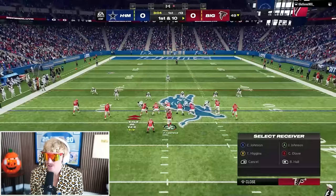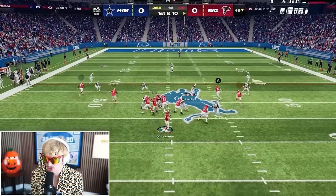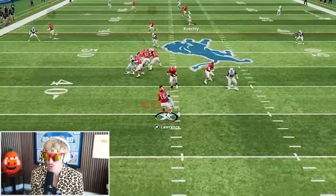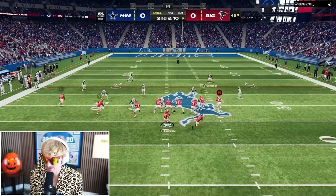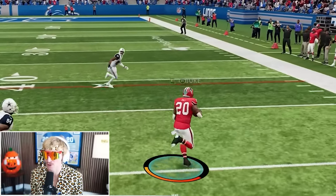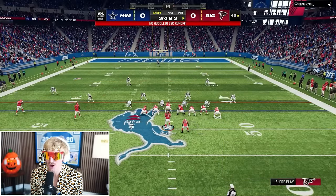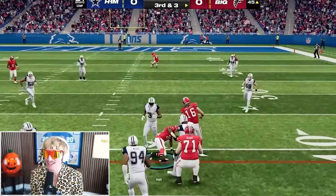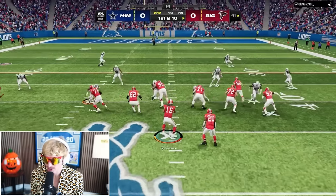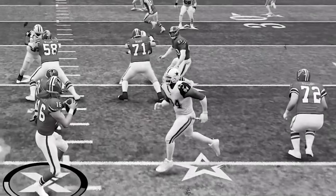Second and ten: Breece Hall out of the backfield — Luke Kuechly can't catch him, but Primetime does. Third and three: efficient offense. After a zone read, we get a first down. First and ten, a play-action attempt gets stuck on a D-lineman but somehow connects to Marcus Ware — untouched — giving up a big gain for second and 16. We hit Juwan Johnson for a nice gain on second and 16, then Breece gets a carry with Franco Harris spelling him.